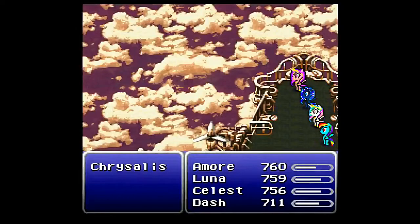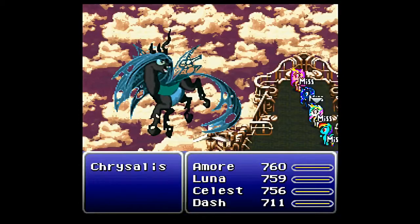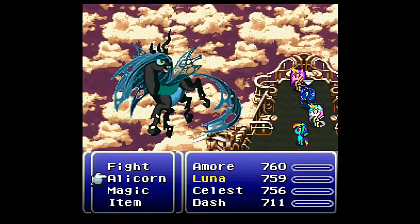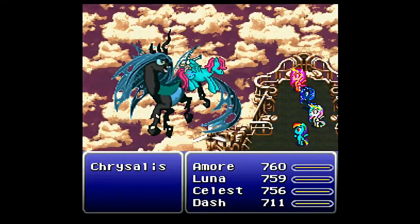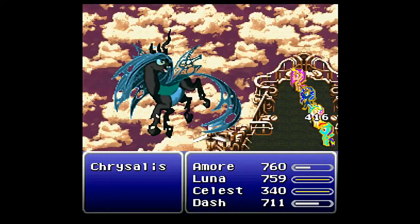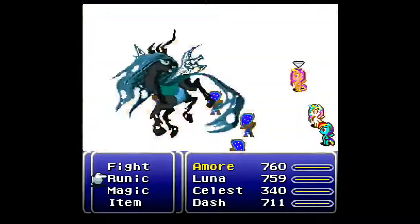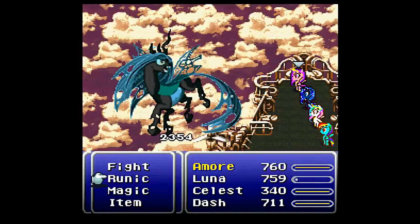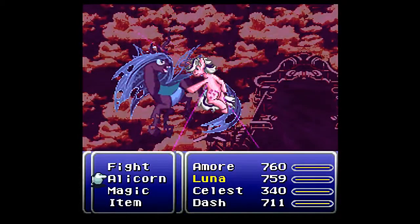She'll start off with Level 5 Death. The first thing I want to do: I want Dash to cast Wind Whistler, Cadence uses Runic, Luna uses her new Eclipse ability, and you just summon. Because Chrysalis will frequently use the Drain spell in this battle. Bam! Not quite as strong as it was when it was a magic attack — it would be almost 4,000 points of damage if it were — but it's still good.